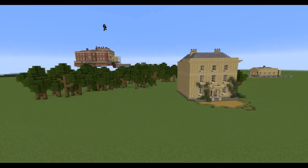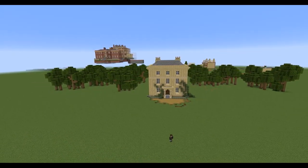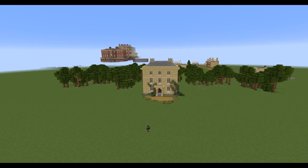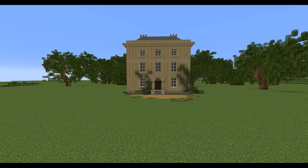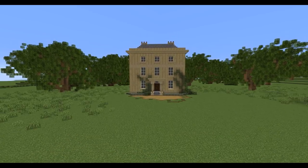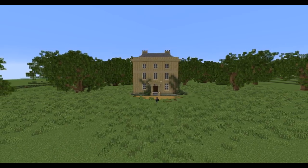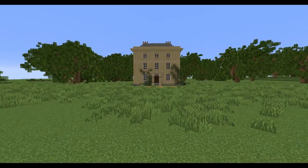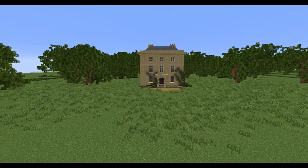Another approach that actually looks a lot better is building trees — plant a forest behind your build. This is a great way of hiding details you don't want people to see in the background, and it also adds to the build. You can even take it one step further and build an entire landscape, city, or server around it.